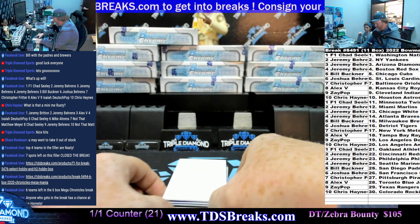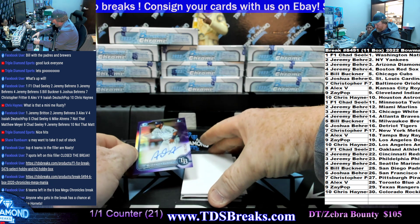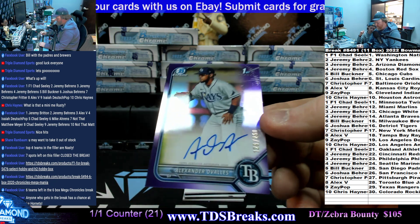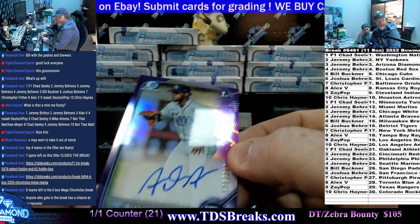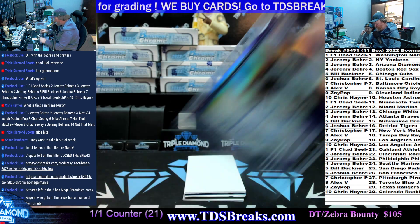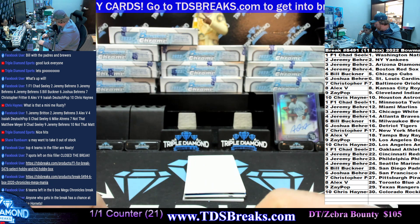I'll call it right here — rookie and Judge auto. Well, you can't get a rookie Judge because he's too old. Very first one: Alexander Ovales, 129 of 250 — that's going to Tampa Bay and Alex V. They're all autos, every one of these is an auto, every single one.